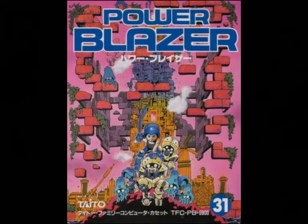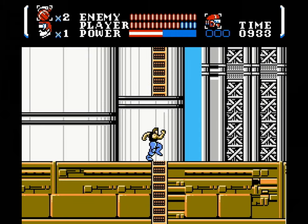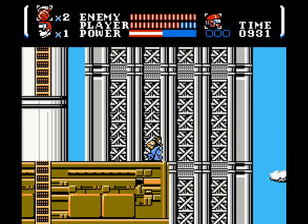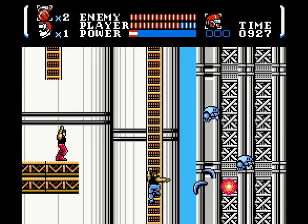Power Blazer was released for the Famicom in 1990 by Taito, with the revamped North American version released a year later on the NES under the title Power Blade. It's a pretty standard shooter platformer, only rather than having your character fire guns or wield a sword, your main weapon of choice is the boomerang.